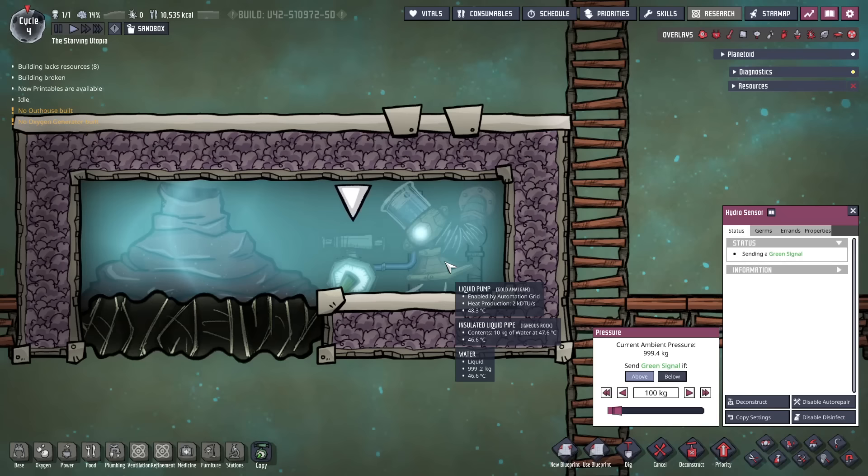As water and salt water geysers output at 95°C, gold amalgam is required for the liquid pump.